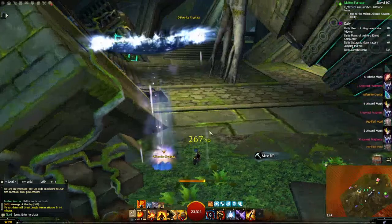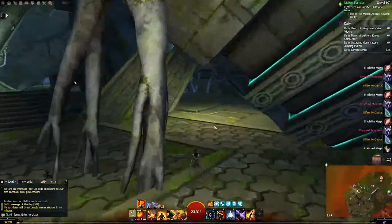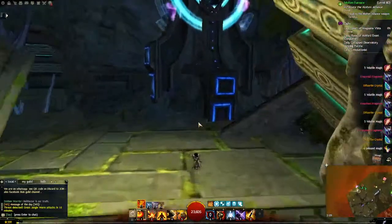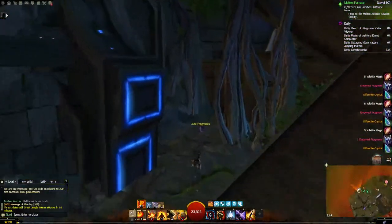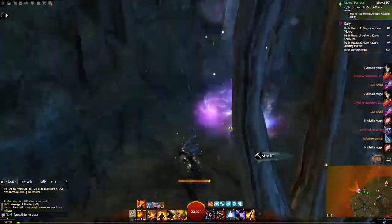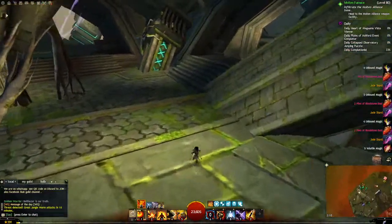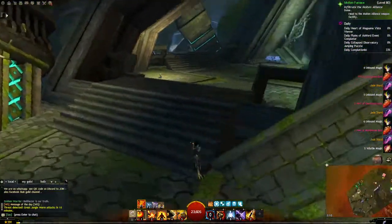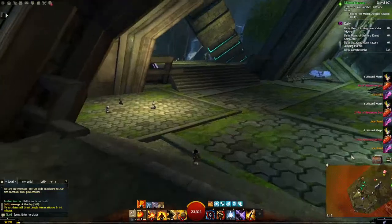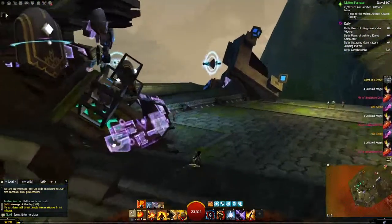I'm just going to finish up gathering my house quickly. I quite enjoy the Asura home as well — not just because I play as Asura, but everything is laid out nice and easy to see. Not a lot of obstacles to jump over, such as like the human city where you've actually got to run around and do like a mini obstacle course.